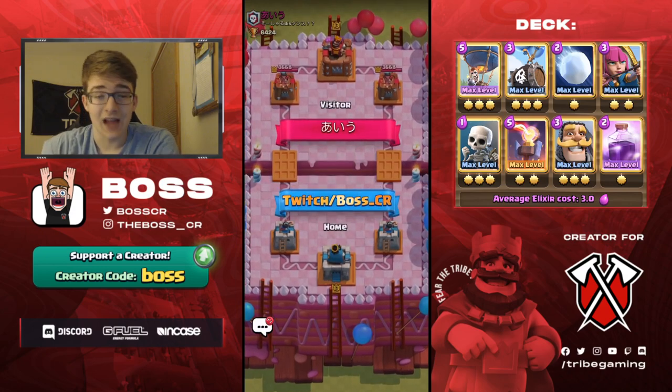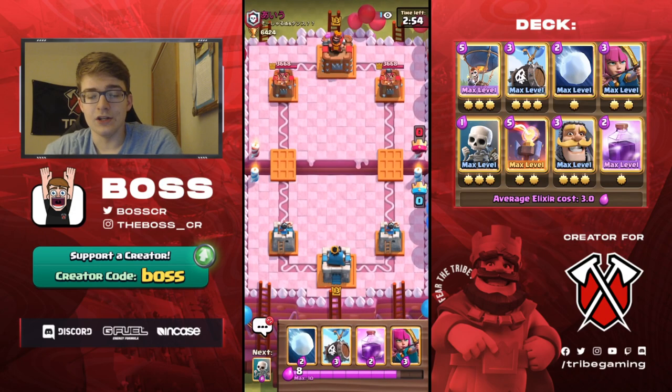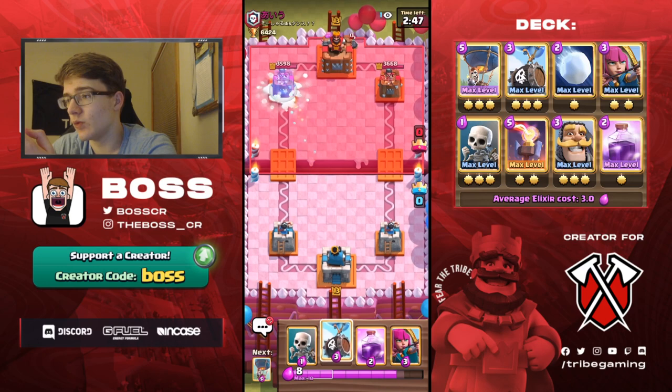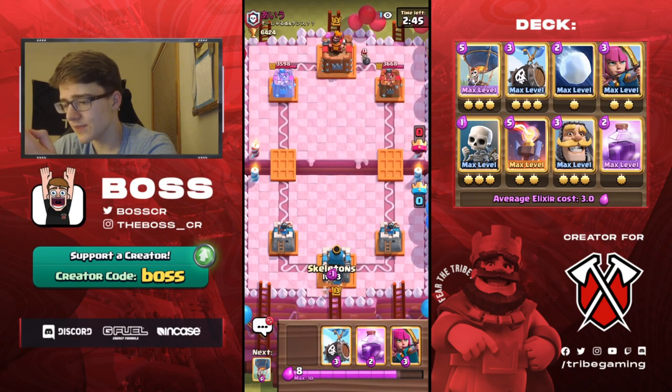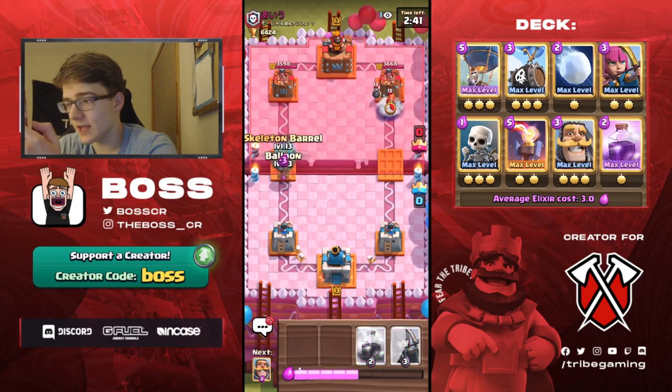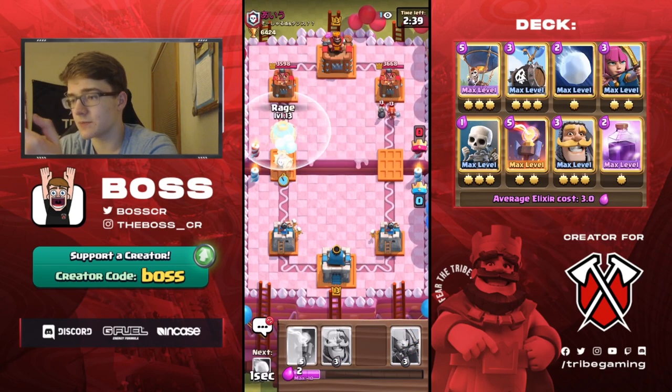Where I use something that's not really meta - it's honestly just for fun. You still win a lot of games with it because of the surprise factor. Watch this - he cycles bomber, valk. So we go balloon and skeleton barrel at the bridge in the opposite lane.